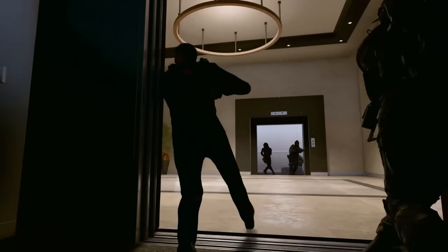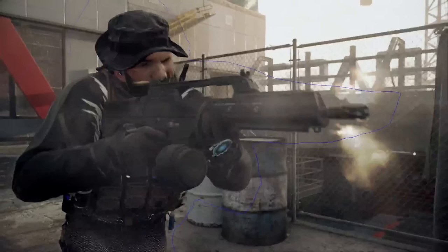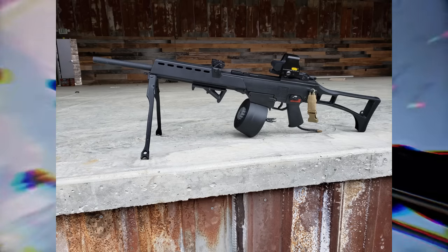Next up we have the H&K MG36 light machine gun. Similar to the G36, this is the MG36 — a longer barrel variant similar to the G36E export version — however it has a drum magazine and a deployable bipod. This is essentially the base Holger 26 that we saw in Call of Duty Modern Warfare 2019.